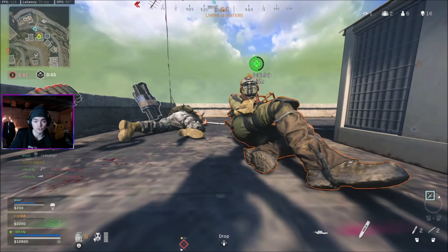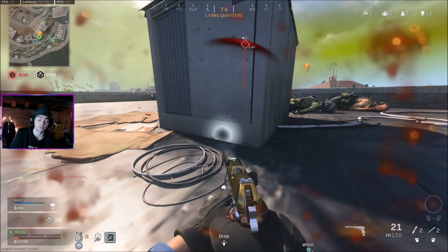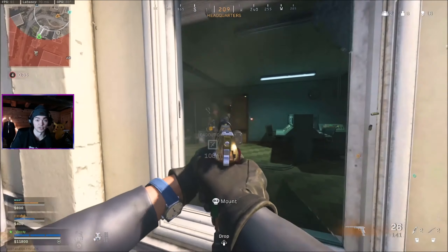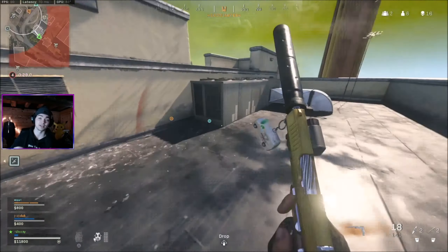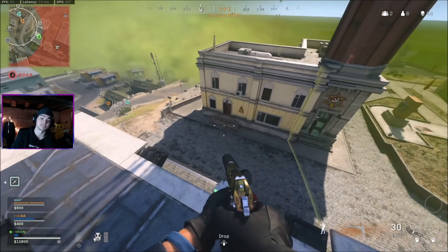Going the other way, it's not a bad idea to always have a self-revive on you. With this play style on top of buildings, you often end up by yourself while your team rushes toward the enemy team you're trying to snipe, leaving you alone on top of a building. So always have a self-revive, or at bare minimum have an area nearby you can crawl to get revived by a teammate or get that self off safely.